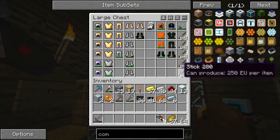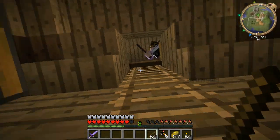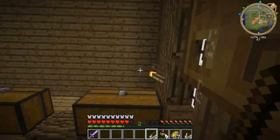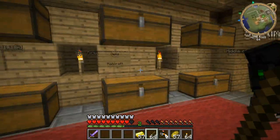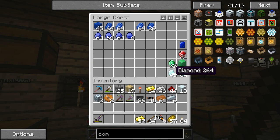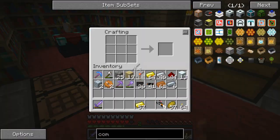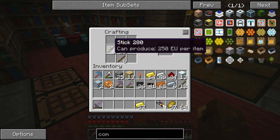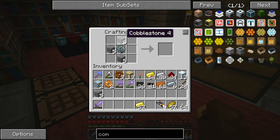We've only got one thing of glowstone. Yeah, none of it's actually been made. Have you made the LV transformer yet? Yeah, it's with the other crap. You want me to go and get some glowstone? Have you plugged it in? No, I was just about to go and do that. Shall we go to the nether?